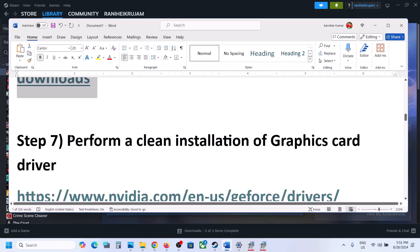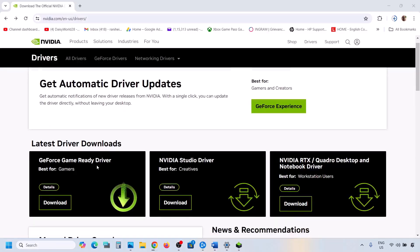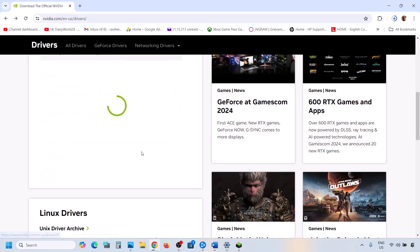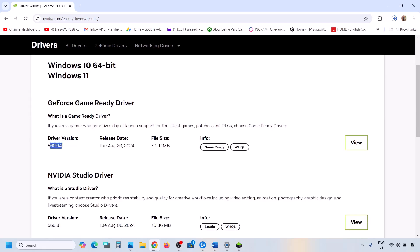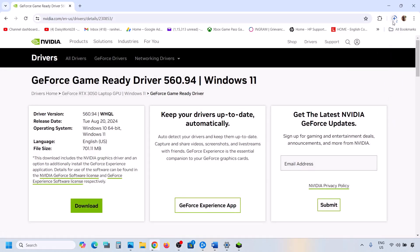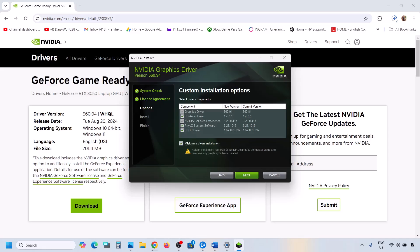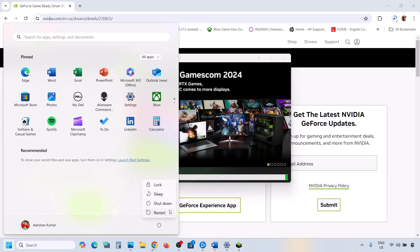The next step is to perform a clean installation of your graphics driver. If you have an NVIDIA card, go to the NVIDIA website; if AMD, go to the AMD website. Select your graphics card series and operating system, then click Find. Download the latest driver, run the exe, click Agree and Continue, select the Custom option, then check 'Perform a Clean Installation.' Click Next, and once installation is complete, restart your computer and launch the game.